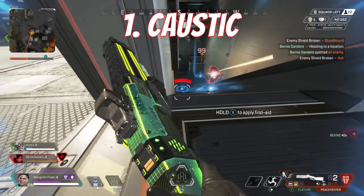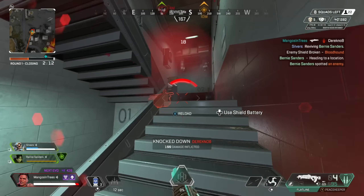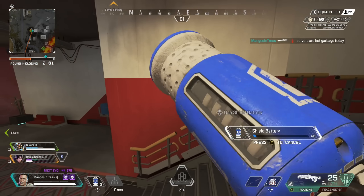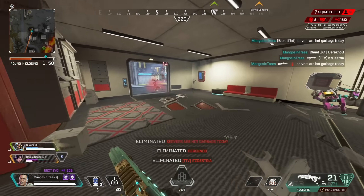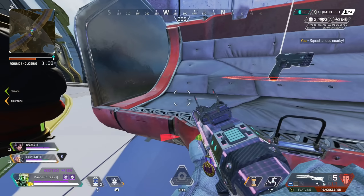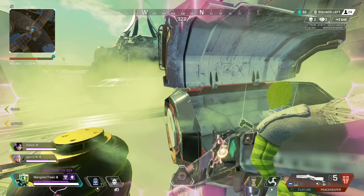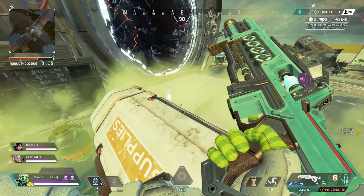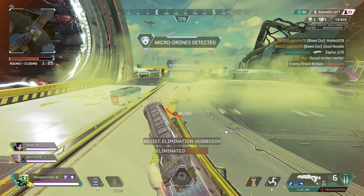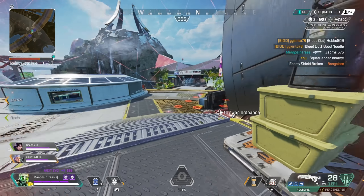Starting off with Caustic. Caustic is probably one of the most hated Legends out there to go up against due to his incredibly annoying kit. His ability to hold down in closed spaces is practically unmatched due to his toxic Nox gas that can deal a lot of damage when enemies linger in it for too long. Patience is going to be your biggest ally when going up against a Caustic. If you allow yourself to be impatient and attempt to push in on a Caustic in a very fixed position, the odds are heavily weighed against you. Not only is his gas going to damage you, but you are also unable to sprint and your vision is obscured. This puts you at a massive disadvantage.